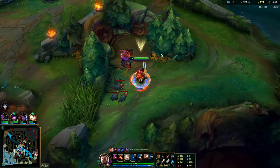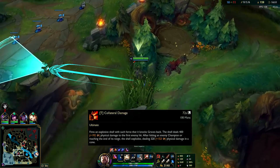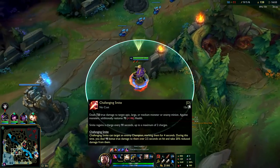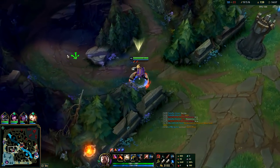You usually save your R until they're too far away for you to hit with other abilities — you don't normally use it immediately since it has so much range. Unless you can hit multiple people with it and get a lot of value, you normally don't use it early.